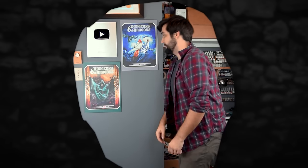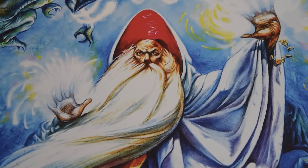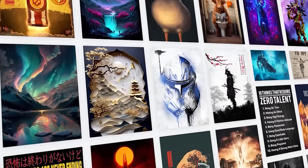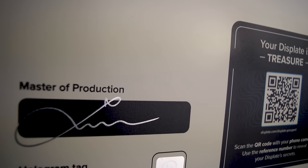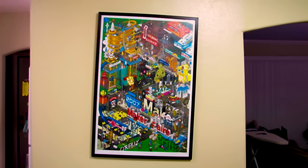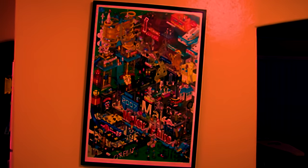I actually film these videos in front of a green screen, but behind that green screen is Displate. Displate is a truly unique, one-of-a-kind metal poster designed to help you show off the stuff you love. Each Displate is hand-signed by their master of production, so quality control is out of this world. If you hate drilling holes in the wall or hammering in hooks to hang up your art, only to realize the frame is crooked or the screw isn't strong enough — with Displate, that's no problem.